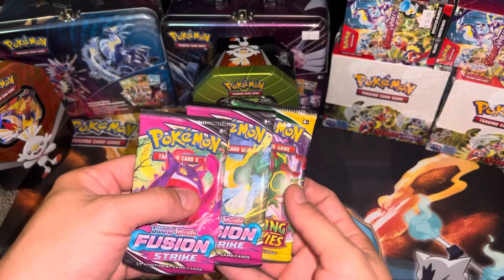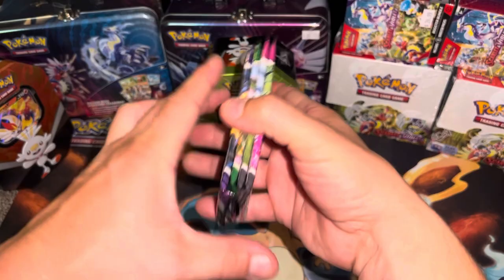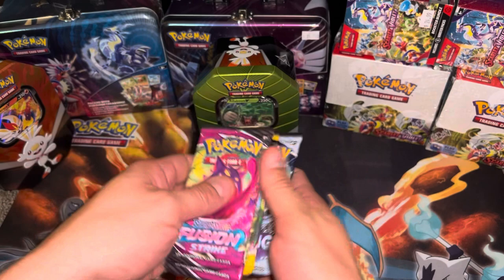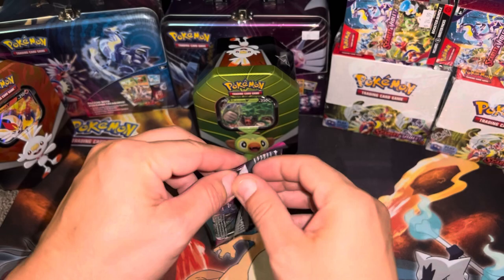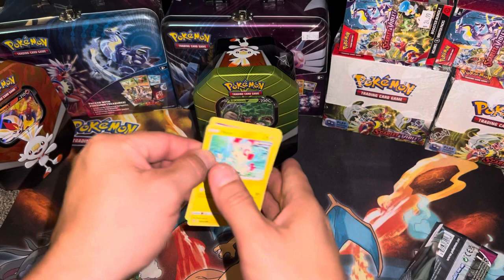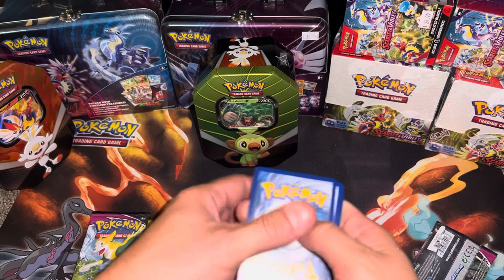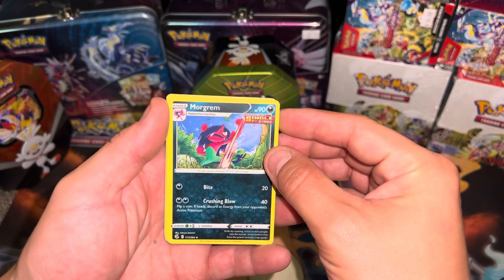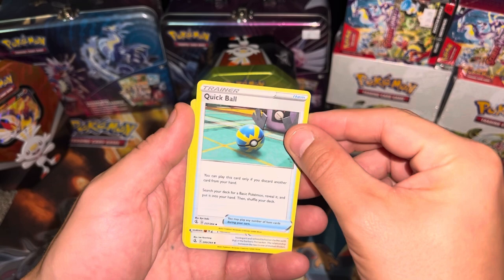Let's see if we got Fusion Strike — hopefully I can get a price on these and put them at the bottom. Yeah, it's the same exact thing. Four packs — let's just do it again. We're gonna start from the top and work our way down: Fusion Strike, Fusion Strike, Evolving Skies, Chilling Reign. Let's get into it. We'll put that aside — one, two, three, four. We keep all of our commons — we ain't like everyone else, so we keep them all.